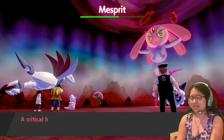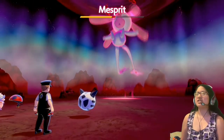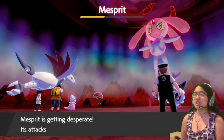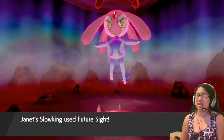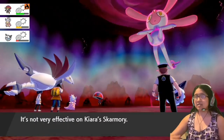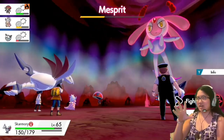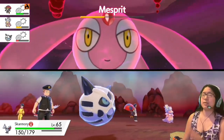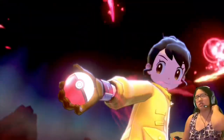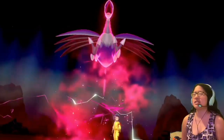Why would they turn it into that? Legit look up Orbeetle — not Dynamax form — and it's literally just a ladybug, just a bug. But come Dynamax form, it literally gets an alien light laser thing and the light's flickering. Is it supposed to be a firefly? If so, that makes more sense, but it looks nothing like a firefly.